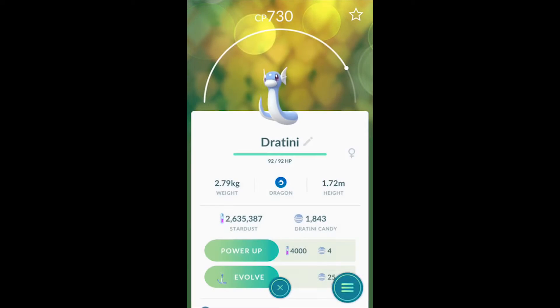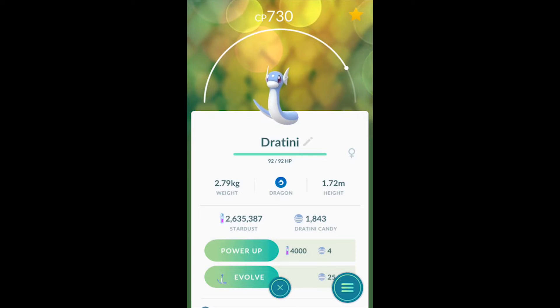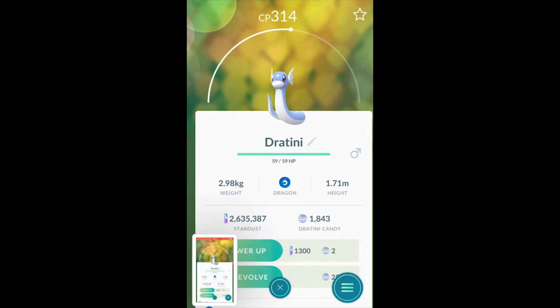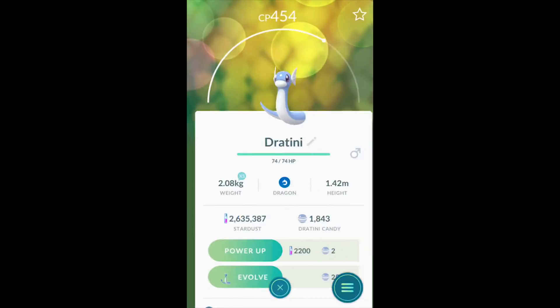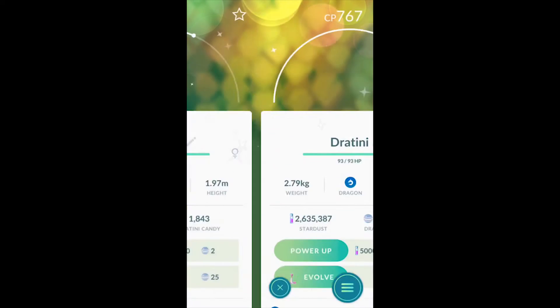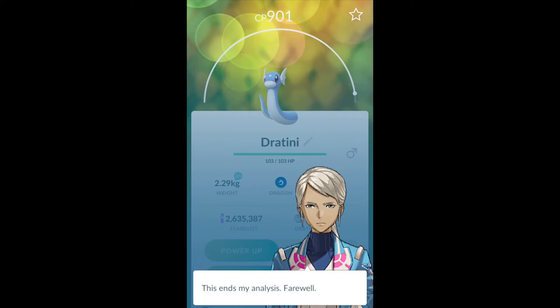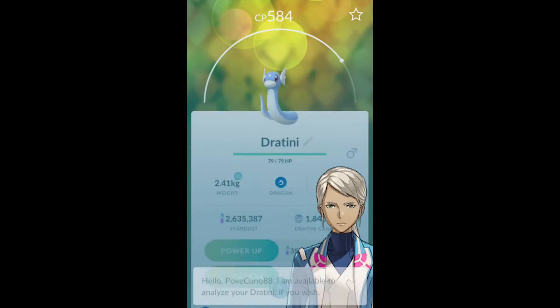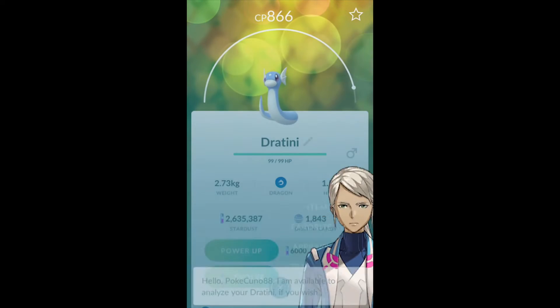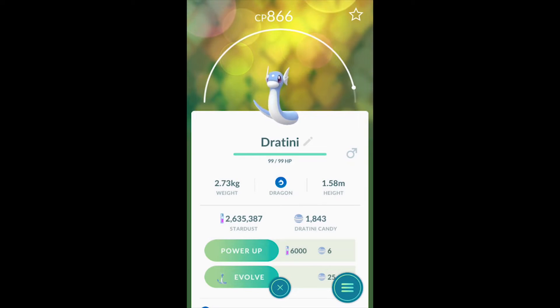Wanda HP exceed. We can quickly put that in Poké Genie to check in a minute. 901. Wanda HP exceed — not a good one. Wanda attack exceed. That is a perfect one for evolving.